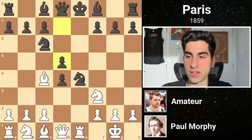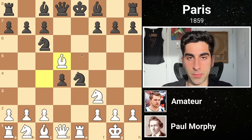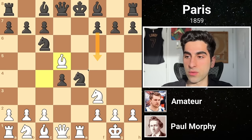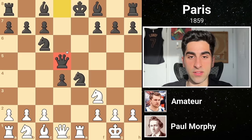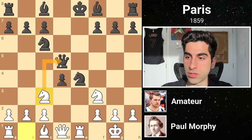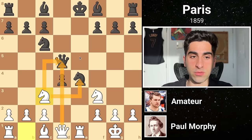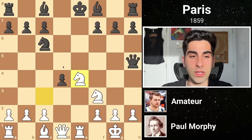So Black plays d5, defending while attacking the bishop. Morphy, spotting a clever tactic, takes the pawn with his bishop. Now Black could defend his knight with f5, but he's better off taking the bishop, which he does. White's idea comes to light with knight c3, attacking both the queen and the pinned knight, while exploiting the pin on the d-pawn to the queen. Black swings his queen over to h5 before White gobbles the knight, winning back the piece, despite still being down a pawn.